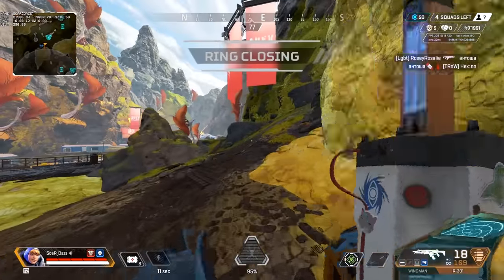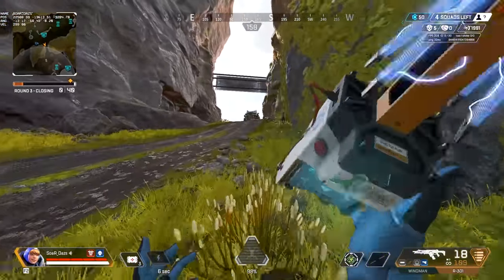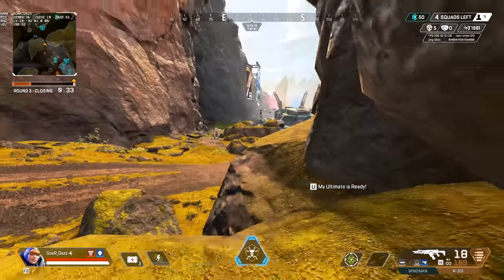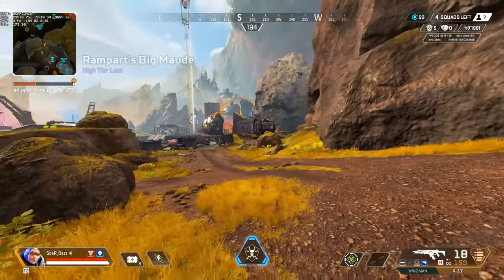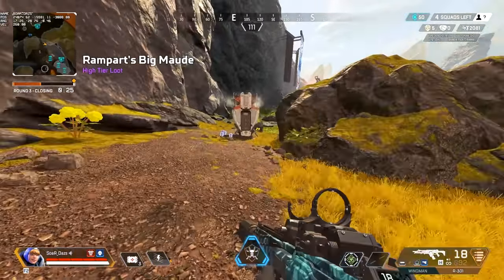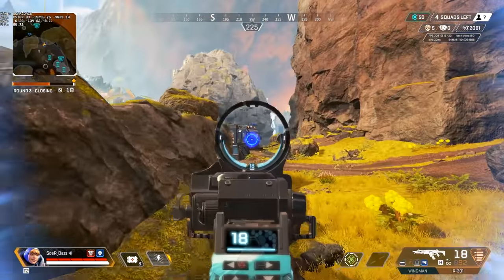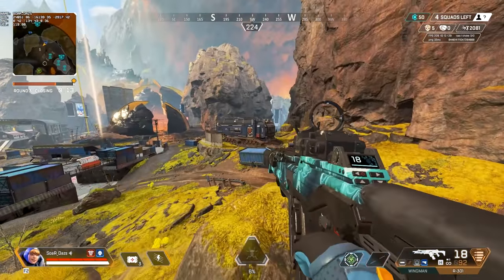I place a preemptive fence just in case I need to run away. That's your strength as a defensive legend — create a pathway in case you need to escape. Use your angles and any cover — cars, boxes, anything to help you clutch out. I catch an Ash on the right, deal about 70 damage, and they panic and run away. I grab some cells — I didn't realize how low I was.